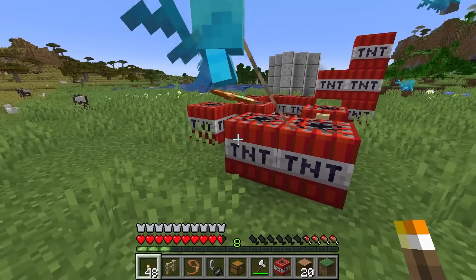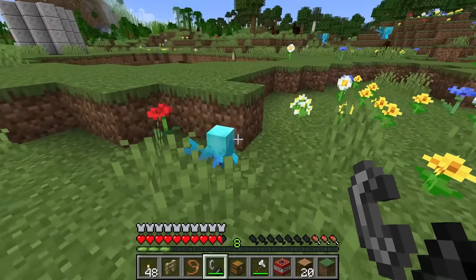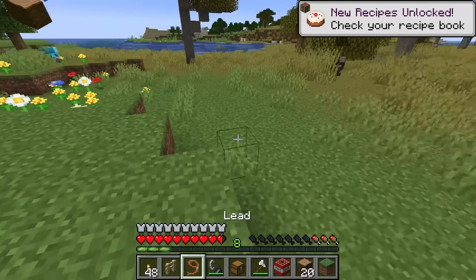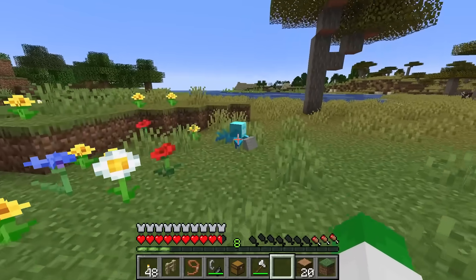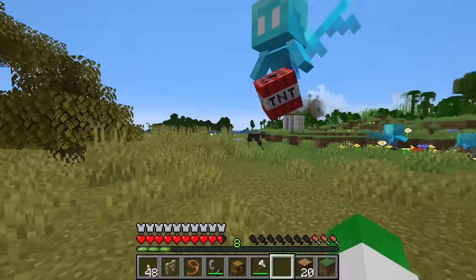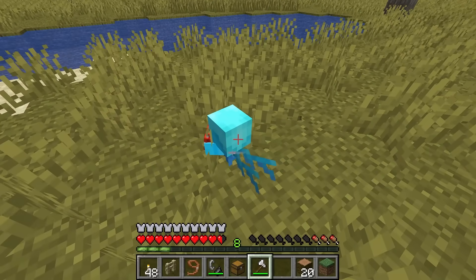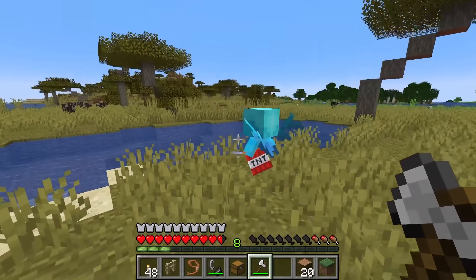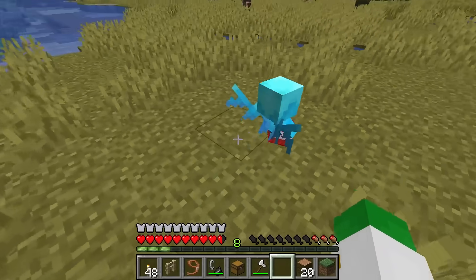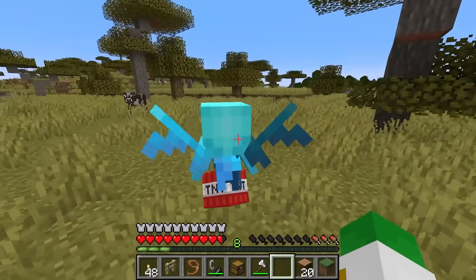Interestingly, allays can actually use Totems of Undying, just like a fox can. Because of their unique taming mechanic, allays are the only mob in the game that can be untamed and retamed by the same player, and also the only mob that can be untamed and then retamed by a completely separate player. If an allay is killed, it only drops the item in its hand — no experience, no other drops. Considering allays are not a renewable mob, killing them is an incredibly bad idea.